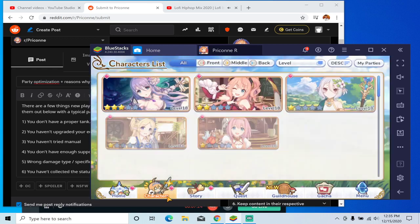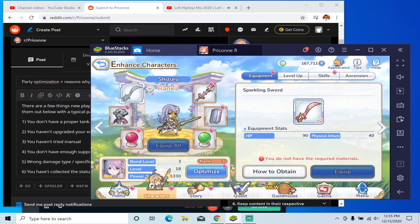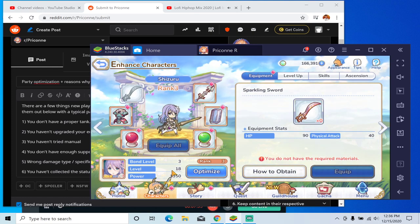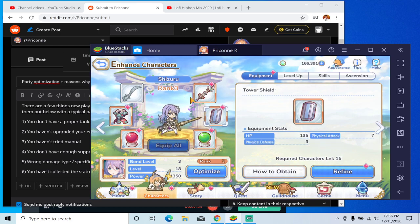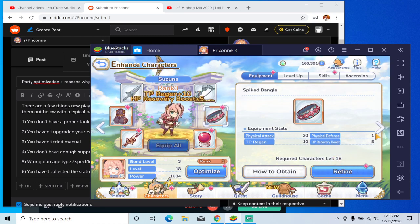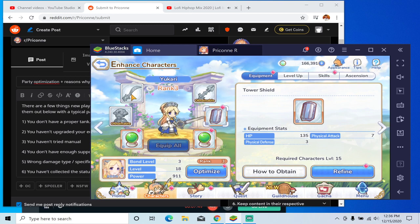Another aspect is obviously equipment — you want to make sure that they're equipped and optimized. That means your skills are leveled up, your level is at the character cap, and you're farming equipment to make sure they are all equipped. For example, I didn't have this piece equipped, so just make sure everything that is farmable or obtainable right now is equipped.